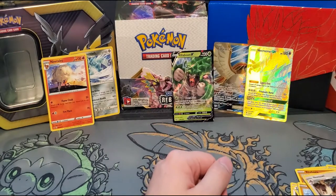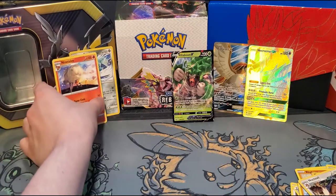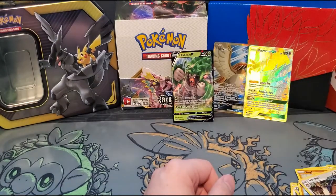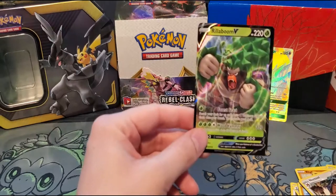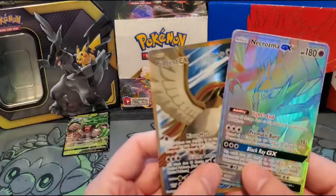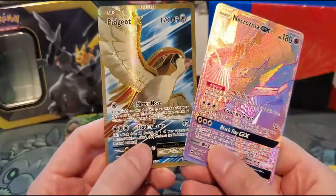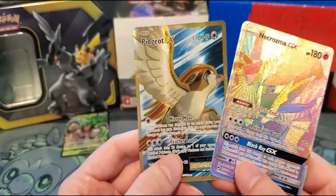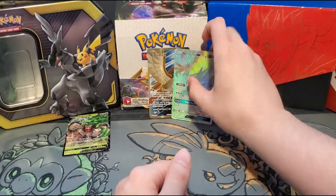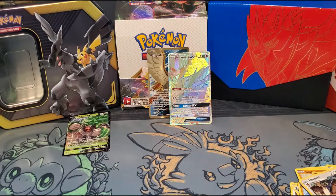Anyway guys, that has been our Grookey tin. As far as normal rares, we got Sandslash and Ninetales. We of course got our Rillaboom V card for the promo, and a Rainbow Rare Necrozma GX as well as a Full Art Pidgeot EX. So hey guys, if you like this video hit that like button and subscribe if you want to watch more Pokemon and Digimon card openings — and until then, I will see you all next time.